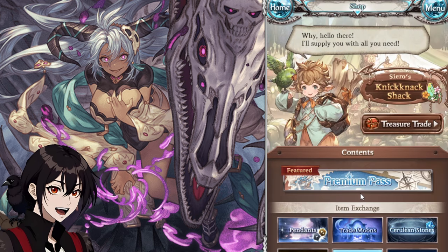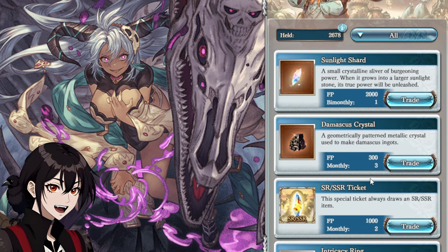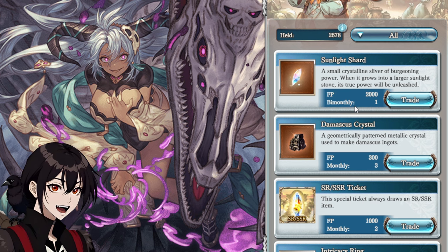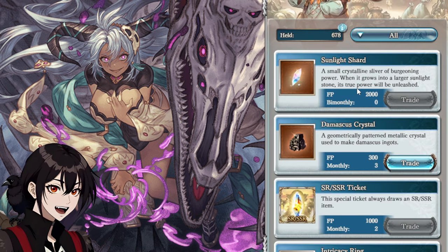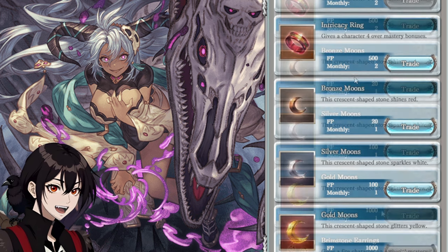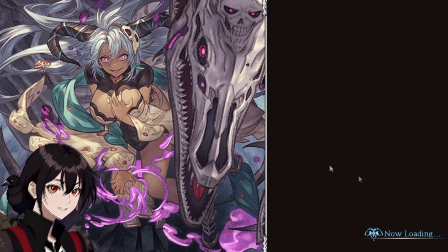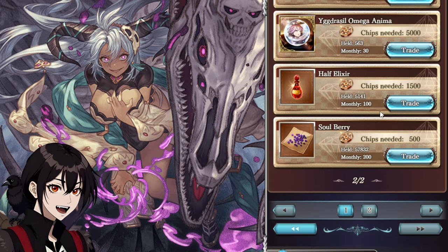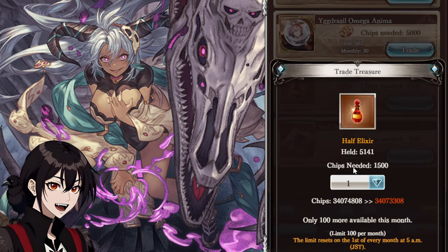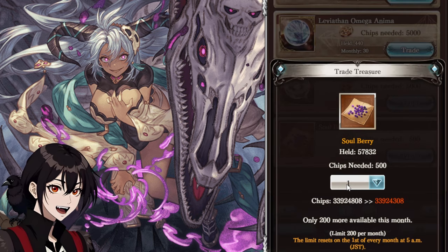Another thing that needs to be checked is the Friend Points Shop. This one also resets, and monthly we get a really nice Sunlight Shard. This is an absolute must-buy whenever it comes out. Moons too, but I need to farm some more Friend Points for them. After this we've got the Casino, as this one too has a few Elixirs that refresh monthly, and the Casino Chips should no longer be an issue.